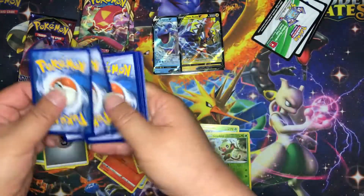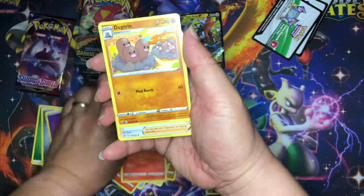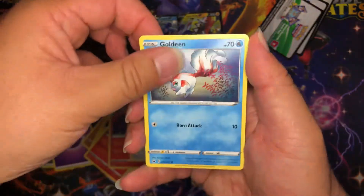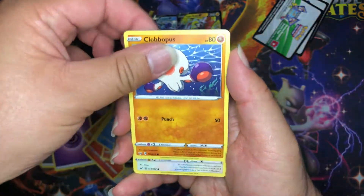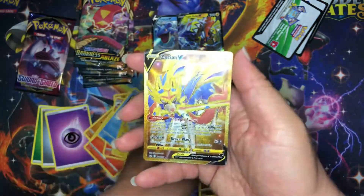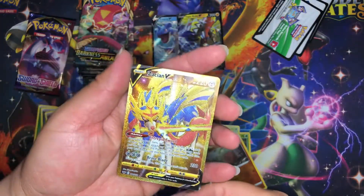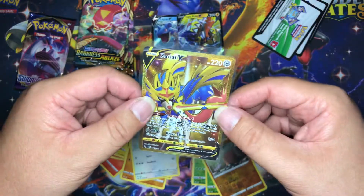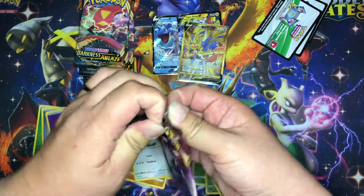One, two, three, four — and we got Psychic energy, Psychic energy, Salazzle, Dugtrio — that's a funny artwork right there — Pokémon Center Lady, Goldeen, Yamper, Scrafty, Clobbopus, Wooloo, and a reverse holo is Diglett. And a rare — nice, Zacian V! Oh my gosh! Wow, okay — so this card right now I think is a 60-dollar card. I was not expecting to pull this out of a blister pack. Okay, that was cool!